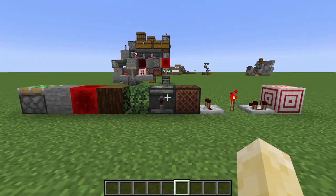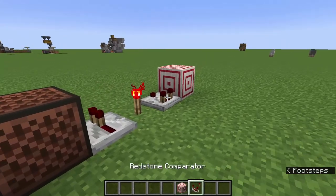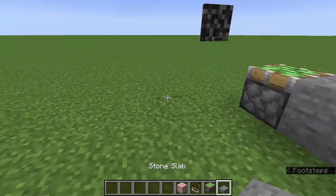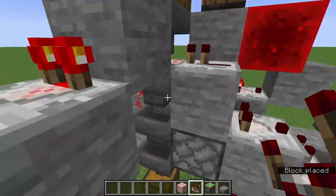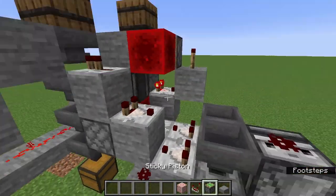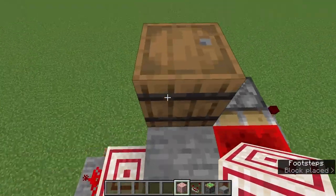This next portion of the build is the most complicated one, so pay close attention. You're going to want to start out with a target block, a comparator, a piston, and a full block. Out of this block, you need to put a comparator which reads the signal from this one, then put that into this full block — sticky piston, target block. And that's it.